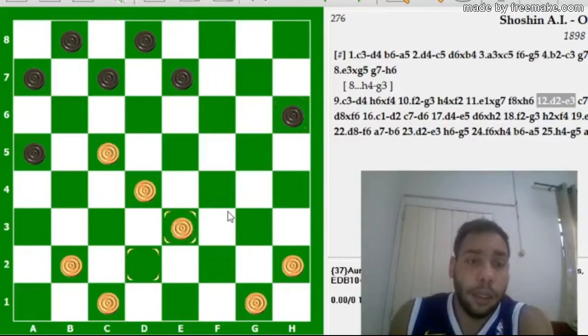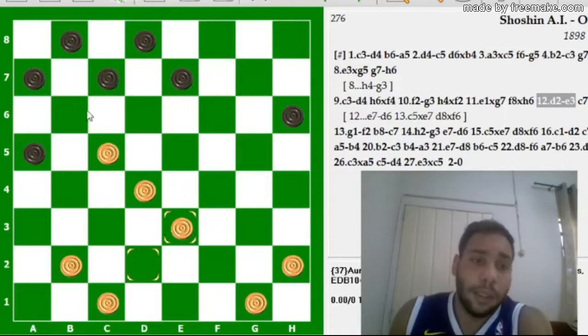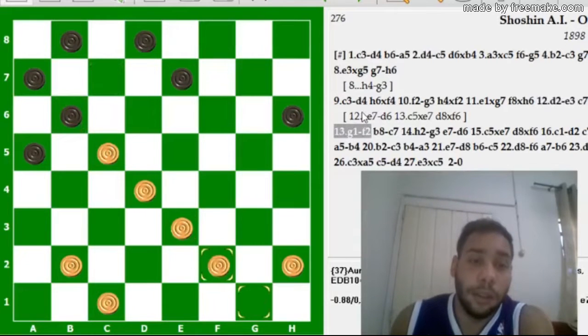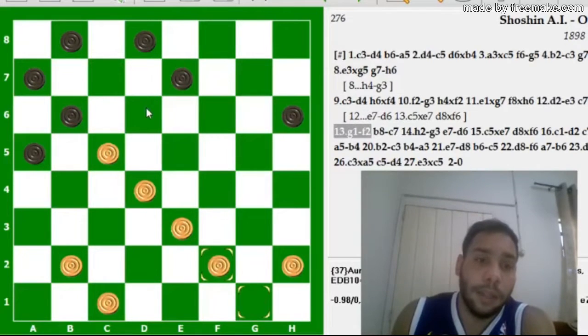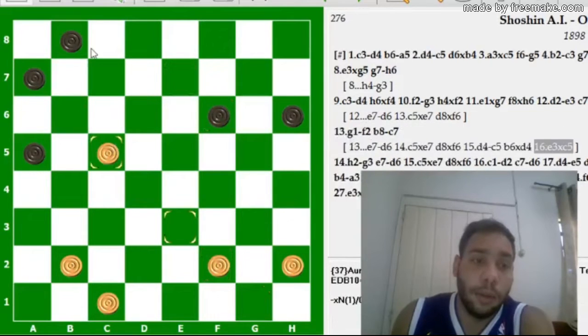D2, E3. C7, B6. Aqui eu acho que as pretas deviam trocar direto para tentar empatar esse jogo. Mesmo assim, está em uma posição muito ruim. Com C7, B6, as brancas jogam G1, F2. Por quê? Agora se ele fizer a troca, as brancas vão trocar lá em C5 e vão ficar com o jogo ganho.